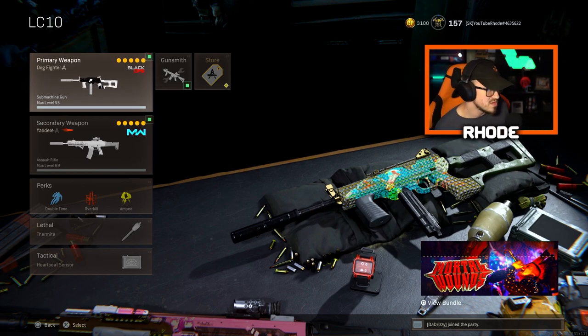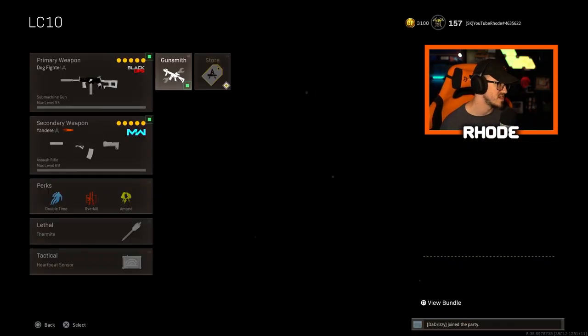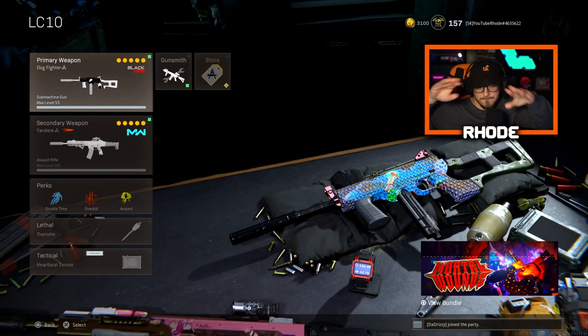This LC-10 is one of my favorites because it hits hard and there's no recoil. For this class we're running the agency suppressor, the task force barrel, the raider stock, the 52 round fast mag, and the patrol grip for faster sprinting speed. We go absolutely crazy with another victory — hopefully you guys enjoy, smash that like, hit the subscribe button down below.